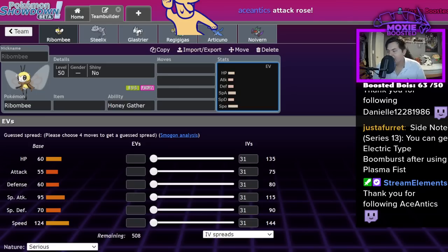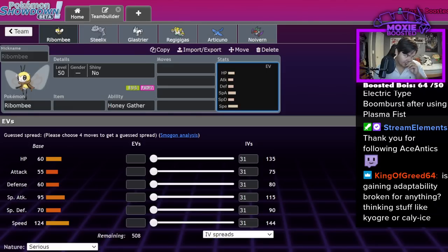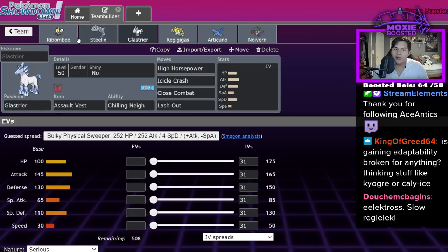As far as popular Tera typings, I'm going to say Steel, Ghost, Dark. I don't think Fire's going to be very common — I think Fire's actually quite bad. Is gaining Adaptability broken for anything? I'm thinking stuff like Kyogre or Kali Ice. Yeah, but we don't have to deal with that for a while. And honestly, this grants so much creative team building. Yes, there will be a metagame that develops — that's how it always works. You're always going to have certain Pokémon that are standard.